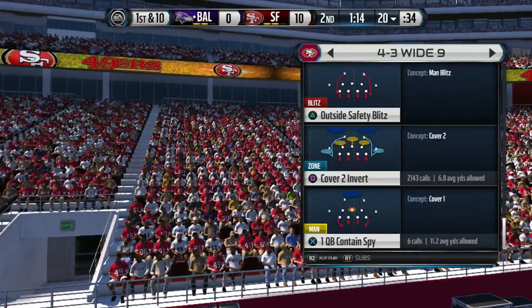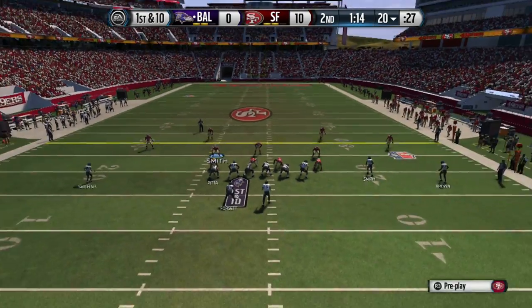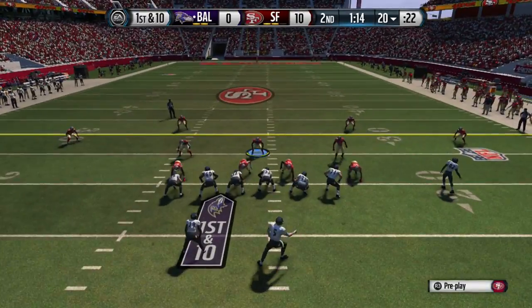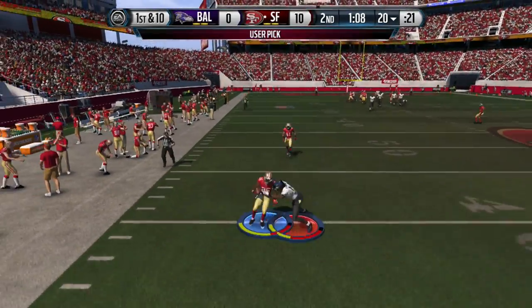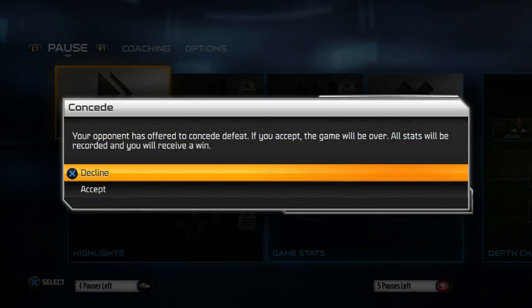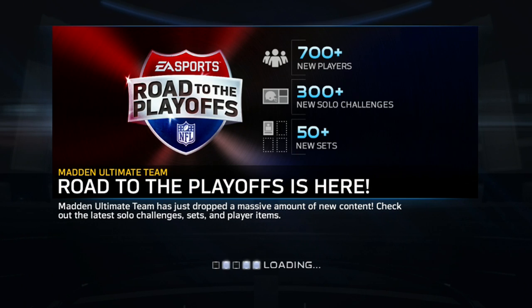Back on defense again. Some of you keep asking why I'm not sending nano blitzes or doing certain things — you've got to adjust. I'm sending five and lurking the middle of the field, taking that route away. He tried to throw deep and that's why you've got to turn on the ball hawk feature. I'm telling you guys too many secrets, but I'm definitely going to help you out. Make sure you like, comment, and subscribe if you have any questions.